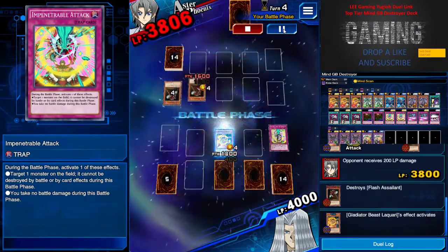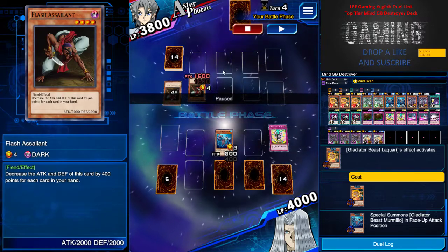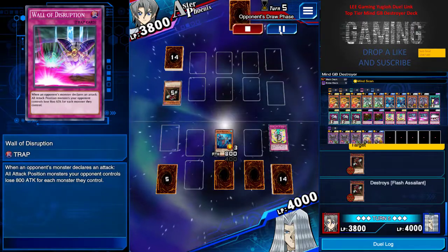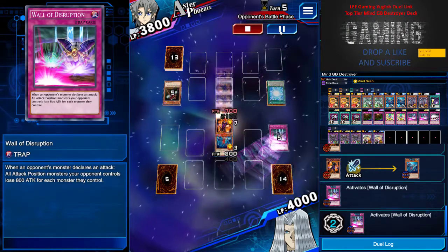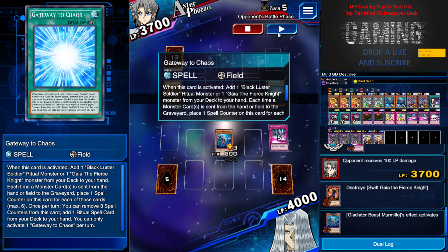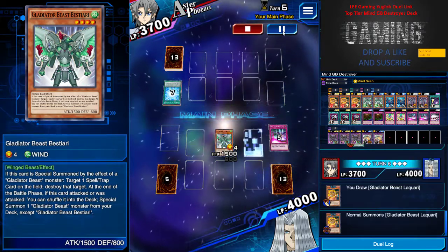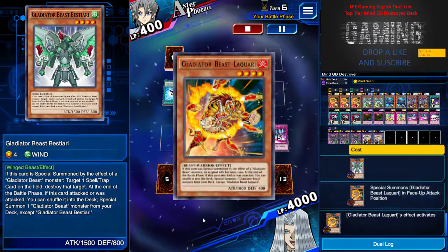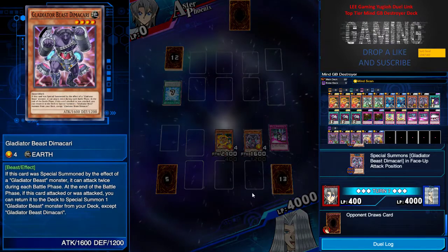My Luckary is here — time for the turnaround. I attack Shift Gaia and calculate: 300 minus 1600, I'll be left with 700 LP. So why not? You have to do a lot of mathematics when using Wall of Disruption. I activate Wall of Disruption and he drops to 700, just as predicted. I bring out Bestiary to destroy his face-down before he can flip summon another Shift Gaia. I attack into an open field, special summon Luckary and Dimakari, and he surrendered. The power of this deck is always there.